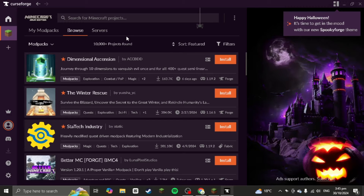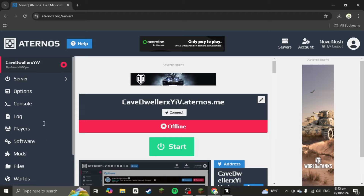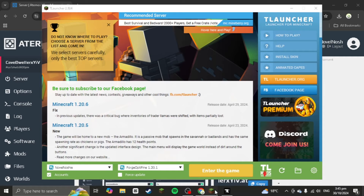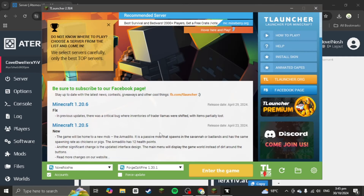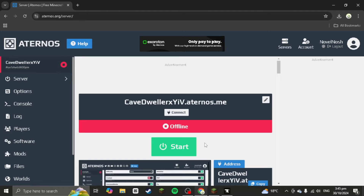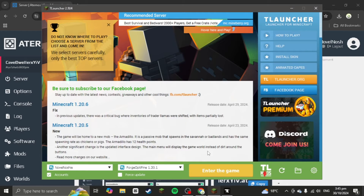Here is an important note: if you're installing mods, you must have the same mods on the Aternos server AND on your TLauncher. If you don't have the same mods it won't work. If you're playing on an Aternos modded server but running vanilla Minecraft with no mods, it will not work.